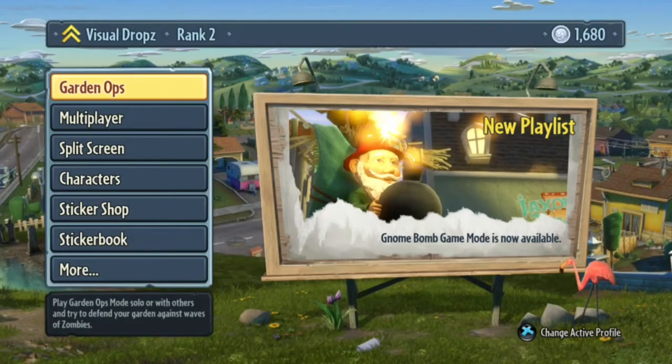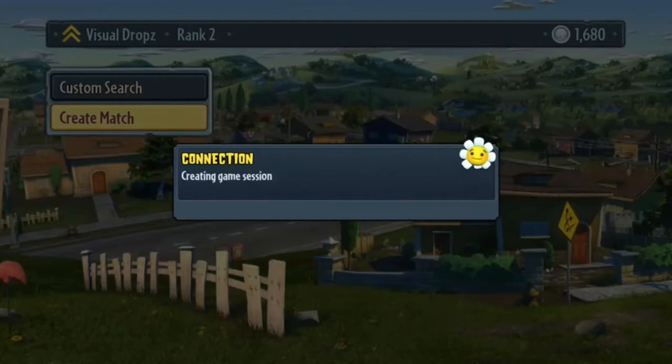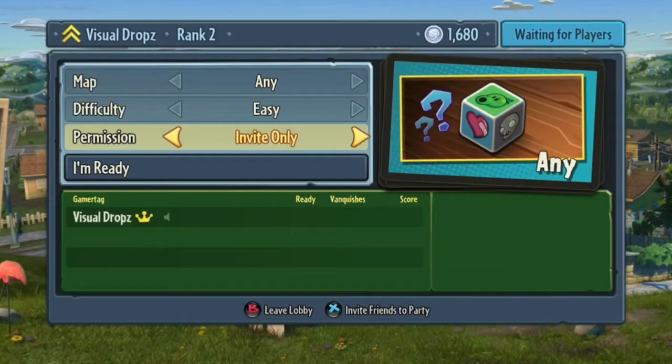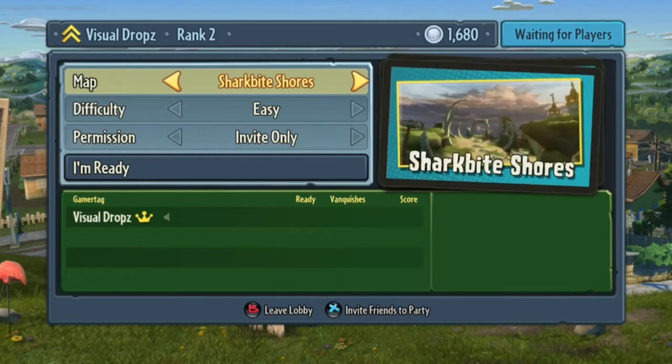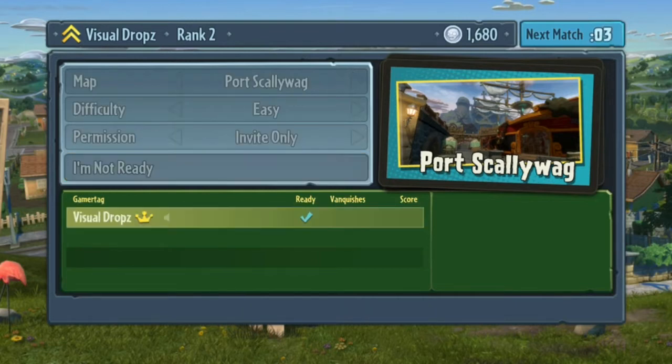Hi guys, Visual Drops here, and today I'm going to show you how to get two achievements. What you're going to do is go to Garden Warfare. Any difficulty you want — I've done it on easy. Any map on Port Scaliwag; it's the best map to get the achievements. Load, and we'll get into it.